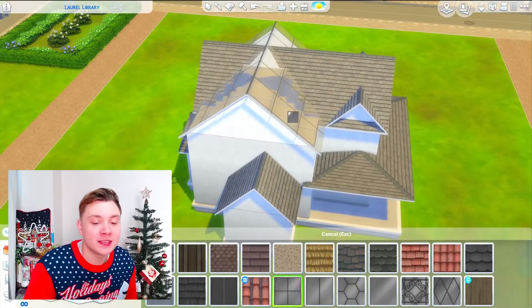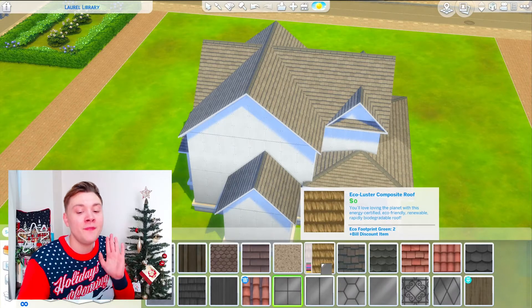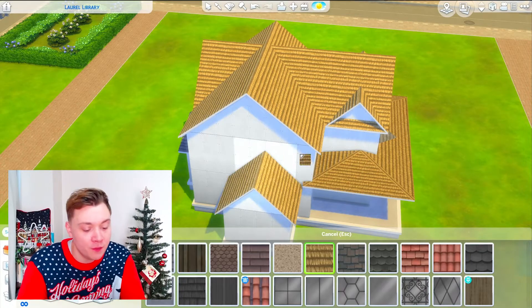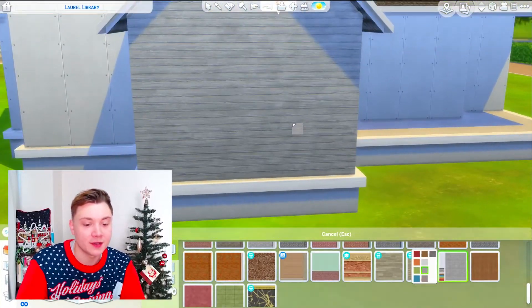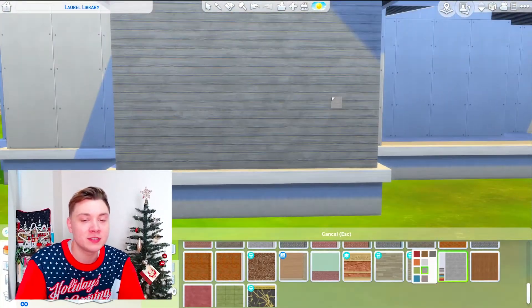I do always use a glass roof option, so I'm never going to have to use those. However, the one that I probably have never ever used is this like straw roof here. I hate it so much. There are literally no builds I could ever imagine using this for. But one I've honestly never used is this wooden planks one sideways and it actually looks really beautiful. I can't believe I've never even noticed that before.